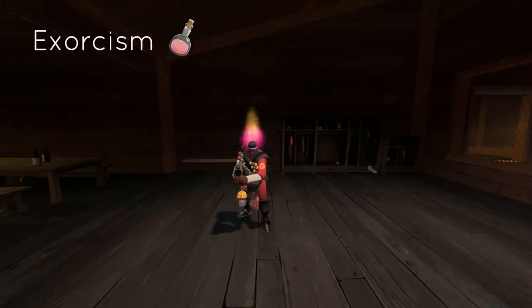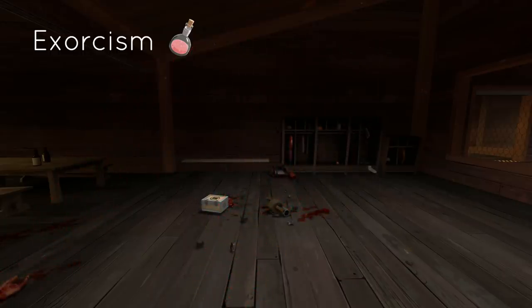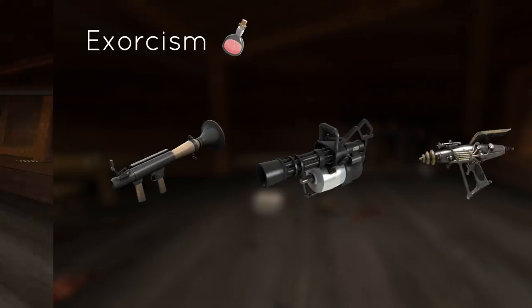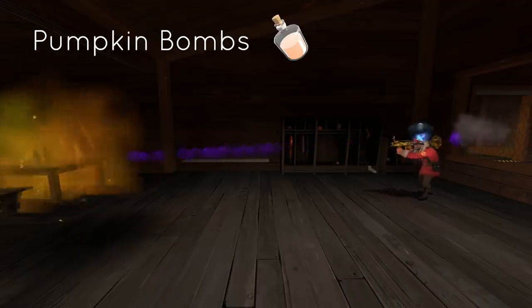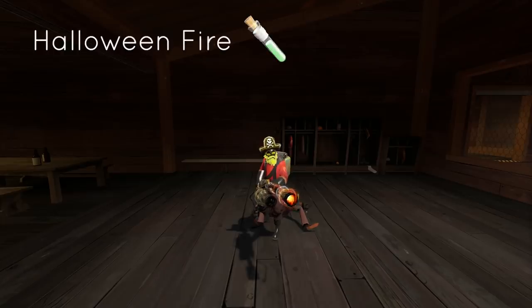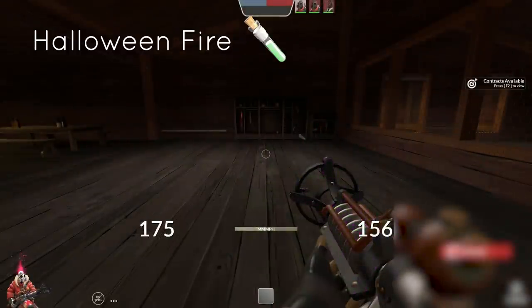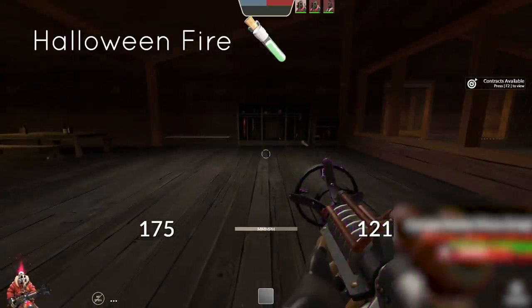Exorcism is the most common weapon spell, causing ghosts to appear whenever you get a kill, similar to the haunted ghost unusual effect. It can be found on any weapon that can get kills, but is most common on stock weapons like rocket launchers and miniguns. Pumpkin Bombs is a spell found on projectile-based weapons that turns projectiles into orange pumpkins with a purple trail, and can be found on grenade launchers, sticky bomb launchers, rocket launchers, and engineer melee weapons — the latter affecting your sentry rockets. The final weapon spell is Halloween Fire, which can be found on flamethrowers and turns their normal red flame into a spooky green color. It's especially interesting on the Phlogistinator, as the flog's normal animation is replaced with regular fire, making it look like a stock flamethrower.